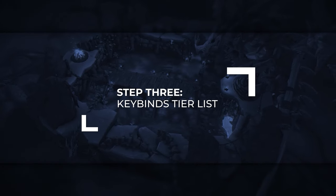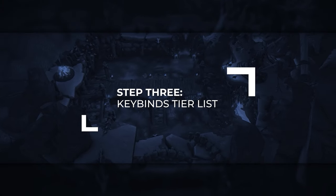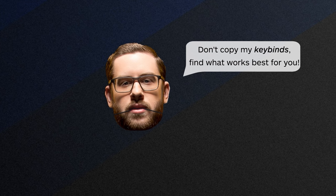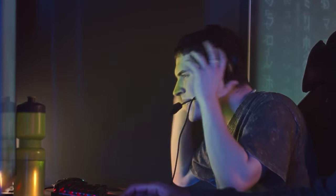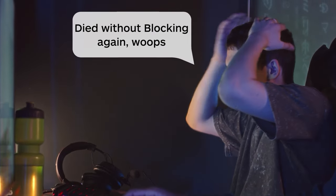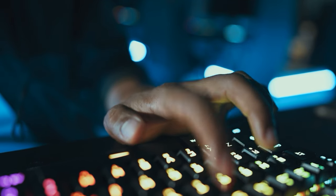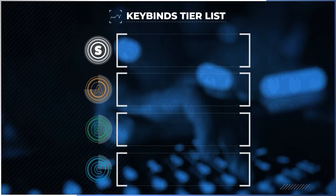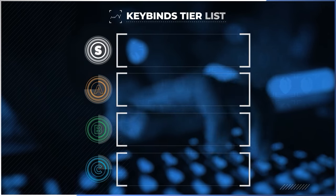With our abilities wrapped into neat categorized packages on our action bars, it's time to start adding some keybinds. Many experienced players say don't copy my binds, find what works best for you, and it's mostly true. Copying the best player's exact keybinds will likely end up terribly for you since our hands, keyboards, and setups are all very different. Instead, the first thing we'll need to do is figure out what actually constitutes a good keybind.